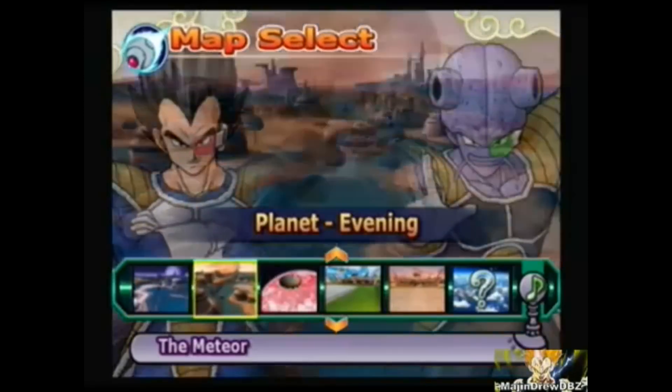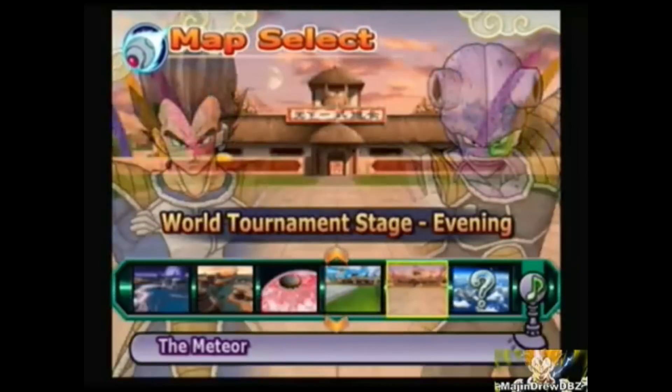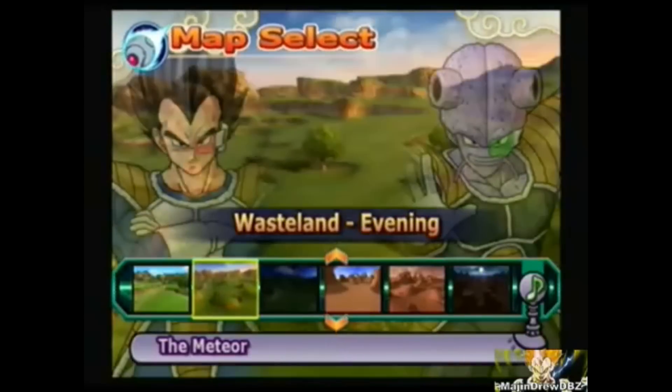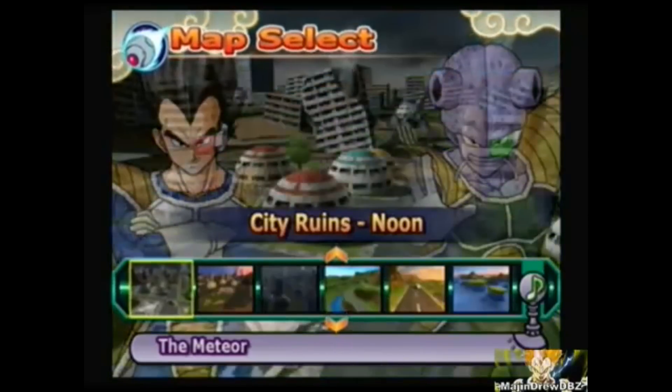Back in Budokai Tenkaichi, we had a map and then variations to that map you could jump into — like morning, afternoon, evening, or a planet as it normally would be, then slowly dying, then destroyed. The Tournament of Power is one of the few places that has multiple variations throughout its run. We get the original Tournament of Power stage, then when it turns all green — which is what we mostly remember from the Goku vs. Kefla fight — and then at the end we get the broken down stage that ends the tournament and sees Android 17 become the winner.